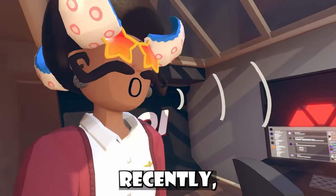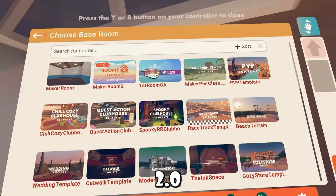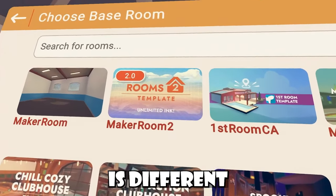In case you guys haven't checked your room templates recently — inside the Room 2.0 template, the thumbnail is different and that's pretty much it.